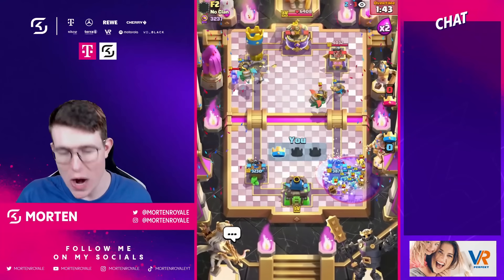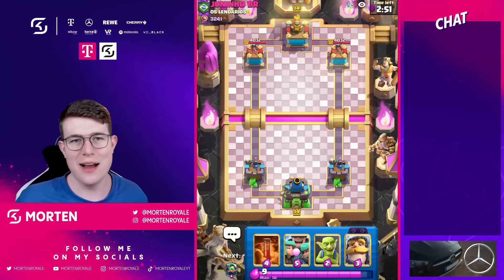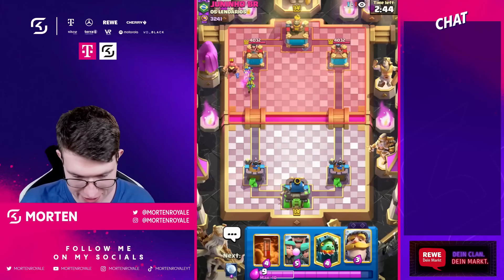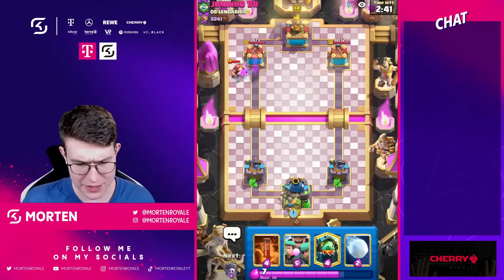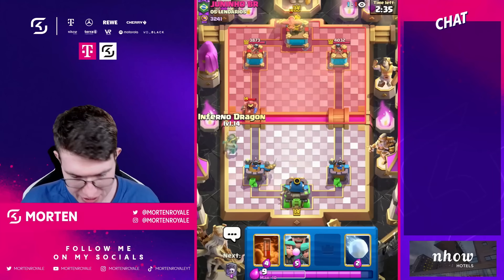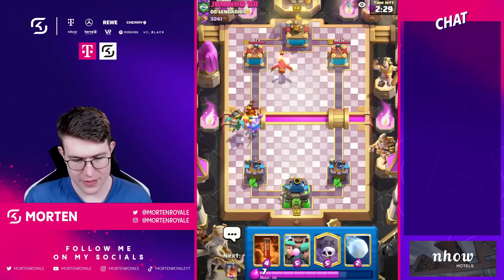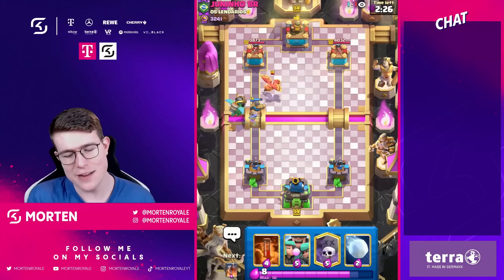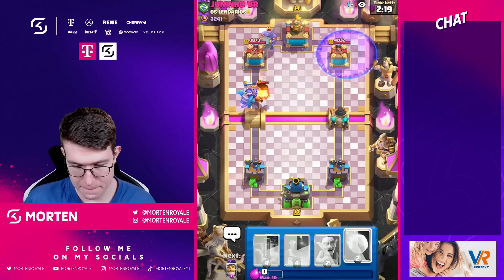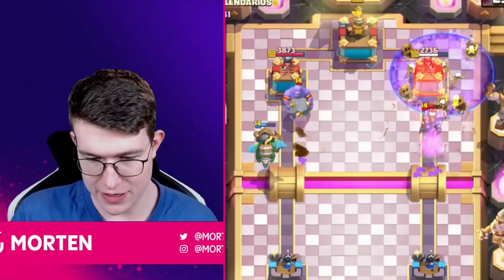This deck is crazy and we just beat this guy — we had the better deck. Next game versus junio b — going Goblins at the bridge. Maybe I shouldn't have done that — he doesn't have Nate though, so actually getting some chip damage. He plays Fisherman — this is always a success. He plays RG — we've got good answers: Rascals, Inferno Dragon. Inferno Dragon should get decent value. Time to go in — he has Lumberjack, he has Arrows. Look at the damage!